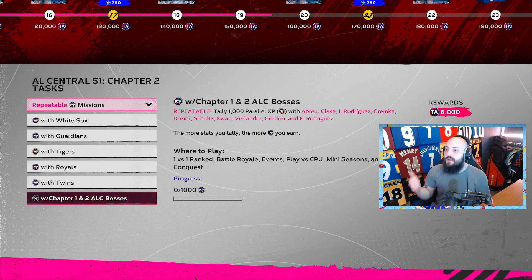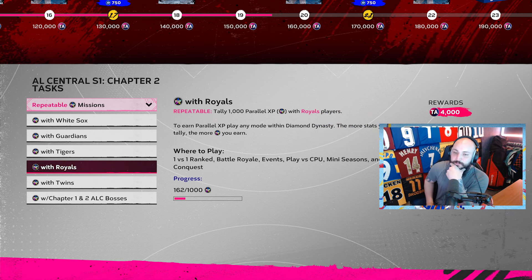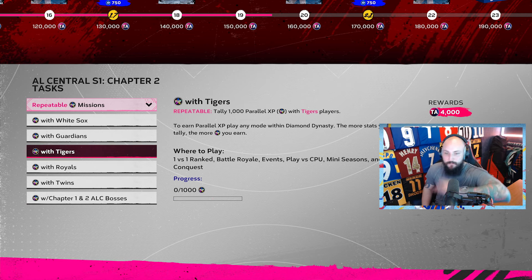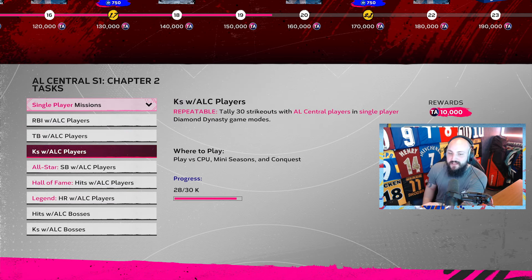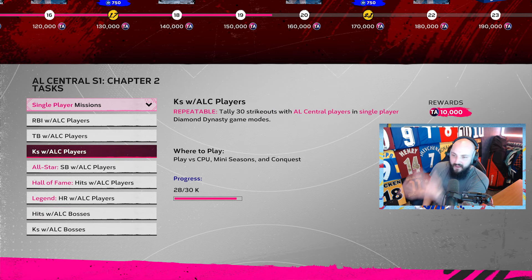The Chapter 1 and 2 ALC Bosses missions give you 6,000 XP and they're repeatable. You also get XP for the Tigers which we completed, giving 10,000 XP. You could stack your team with White Sox, Guardians, Tigers, Royals, and Twins and just rinse through it, earning XP constantly. The XP possibilities on conquest are a lot higher than you might think — keep getting 30 strikeouts and you'll be perfectly fine.